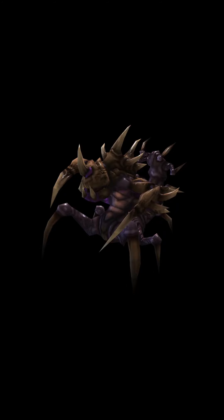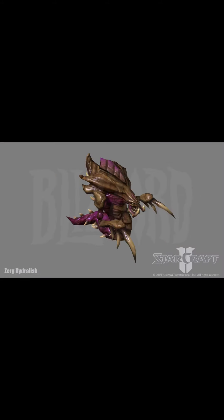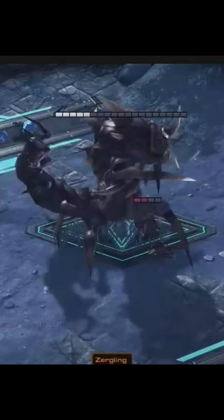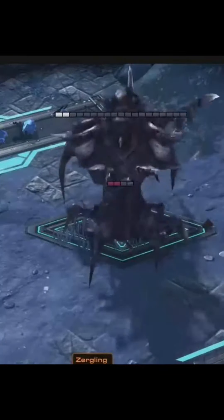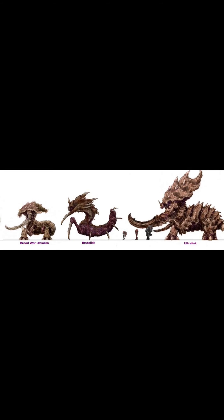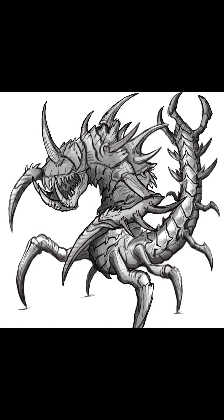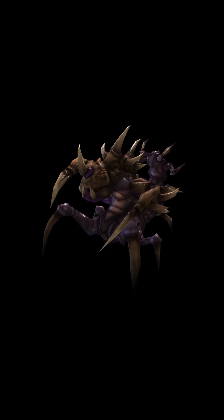The Brutalisk first appeared in StarCraft 2 and is a variant strain of the Ultralisk which resembles a cross between a Zergling and a Hydralisk. While powerful, Brutalisk have a very slow movement rate, and fast-moving units can dominate them using hit-and-run tactics. During the End War, a number of Brutalisk were enslaved by Eamon and incorporated into his Brood. The Brutalisk was initially designed as a multiplayer unit in Wings of Liberty, going through over 10 iterations before being removed. The multiplayer Brutalisk was much smaller than its campaign appearance.